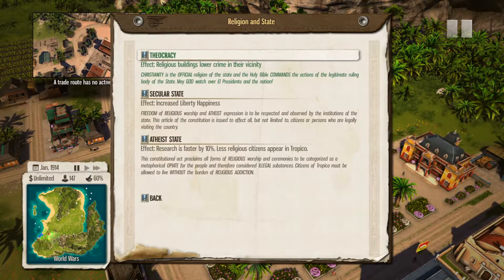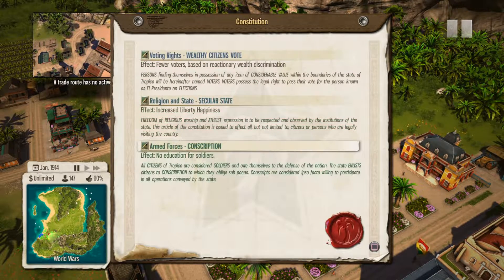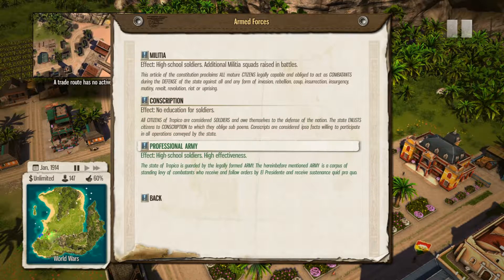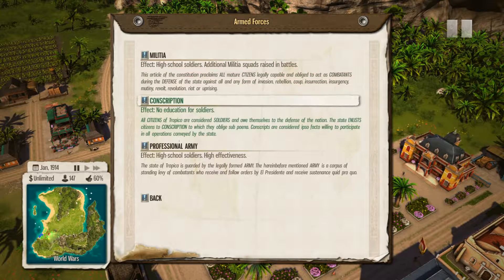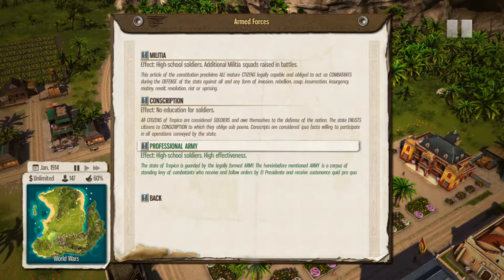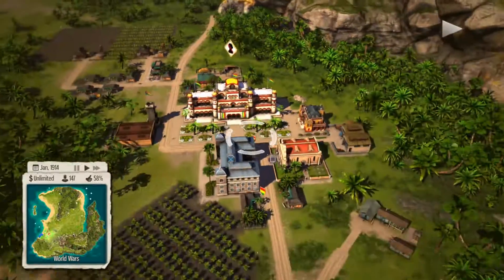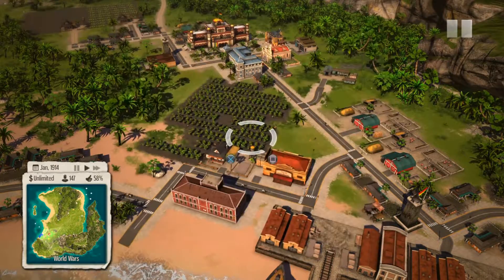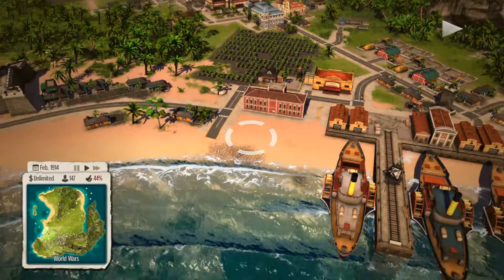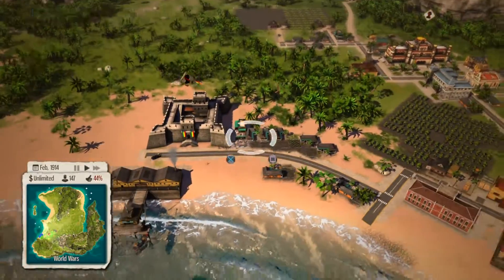Theocracy — religious buildings lower crime, increase liberty and happiness. Let's do that. High school soldiers, high effectiveness, no education for soldiers, additional military squads raised in battles. Let's do professional army instead. Is it actually legit? Yes it is. And there's more parts to that constitution — it will continue to form levels of independence and stuff like that.